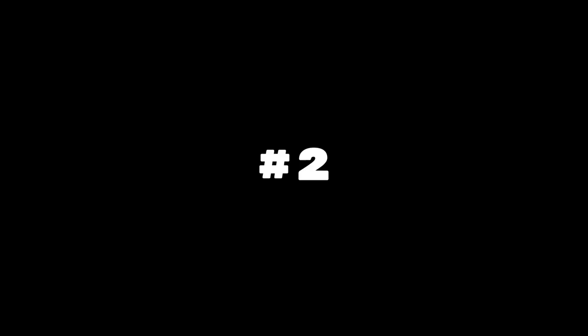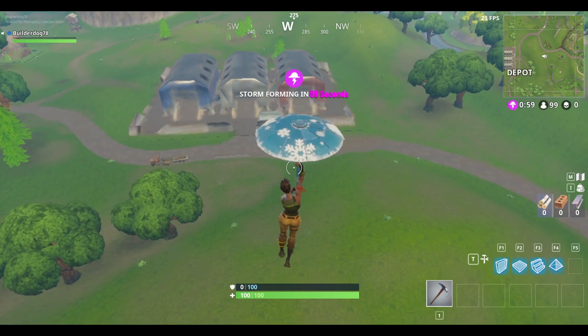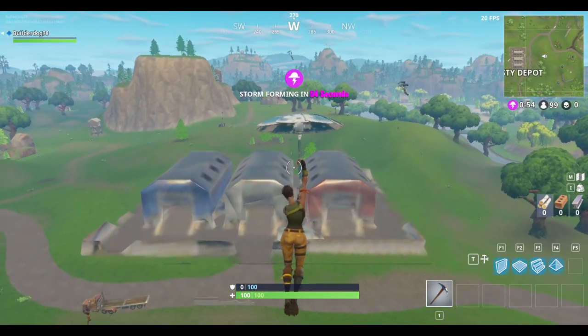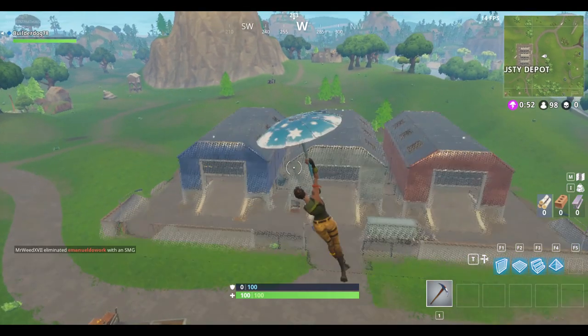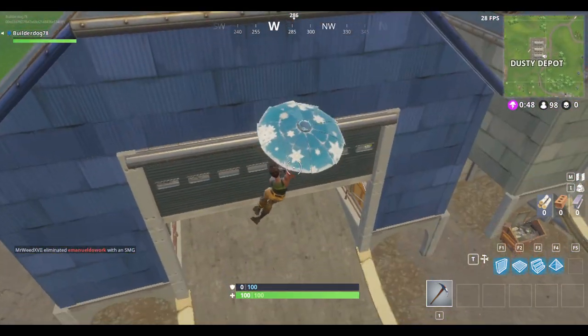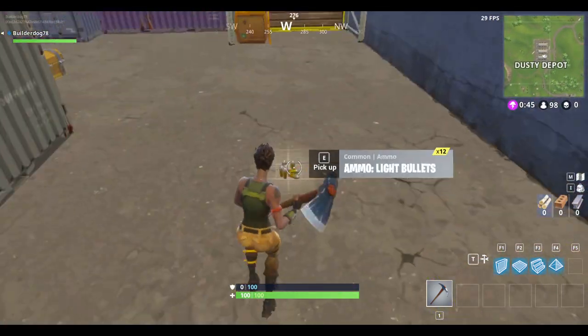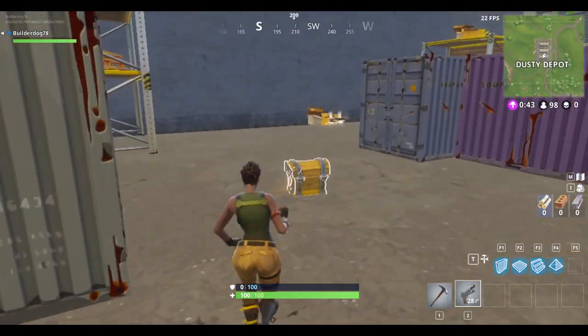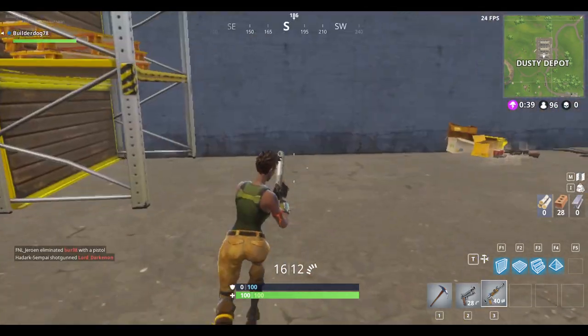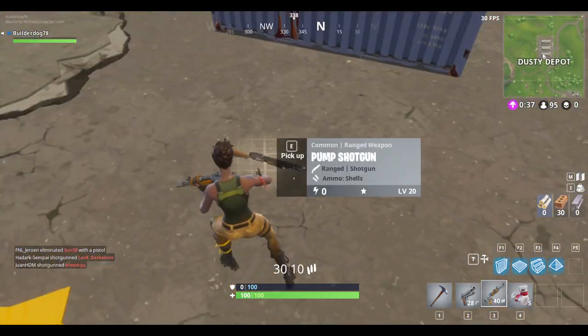For the number two spot, it is to land at locations that people do not go to, because they have a lot of loot. Such locations could include the mini village by Paradise Palms, crates by Tomato Town, and even areas like Junk Junction can give you a lot of good loot.